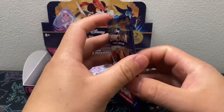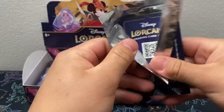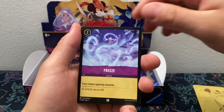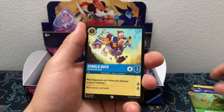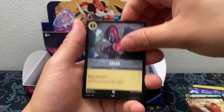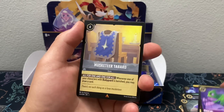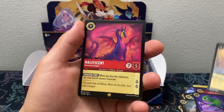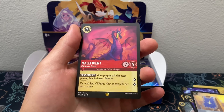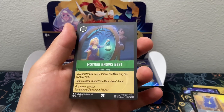Alright, moving right along with the next Mickey pack. We got Freeze, Vicious Betrayal, Donald Duck, He Got a Sword, Pumbaa, Break, Starkey, Tigger, Pascal, Musketeer Tabard. Ooh, Legendary — Not Hollow Maleficent. Still a good card. And Uncommon Mother Knows Best. Fire pack!